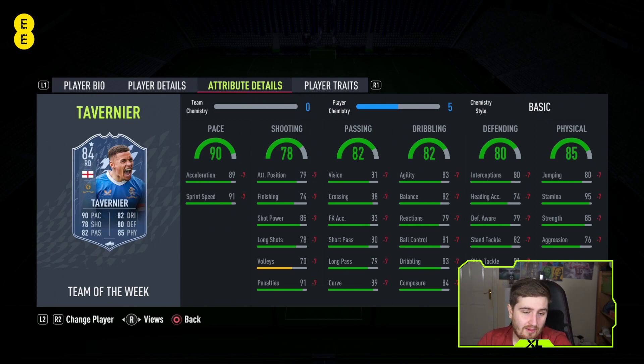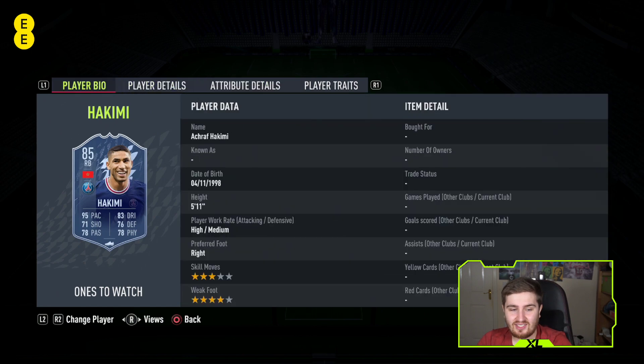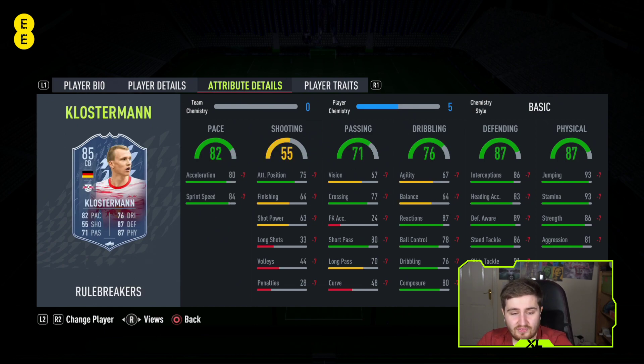Hakimi is my number one right back. Even though other players can get to 99 pace, Hakimi just seems to have ridiculous recovery speed no matter what. He seems very good physically - he just has a good body type. He's great on the ball. Attributes-wise he isn't as good as some of the others on this list, but he just plays above his stats. I've used him a lot and played against him a lot - I hate playing against him - that's an obvious sign he's very good.